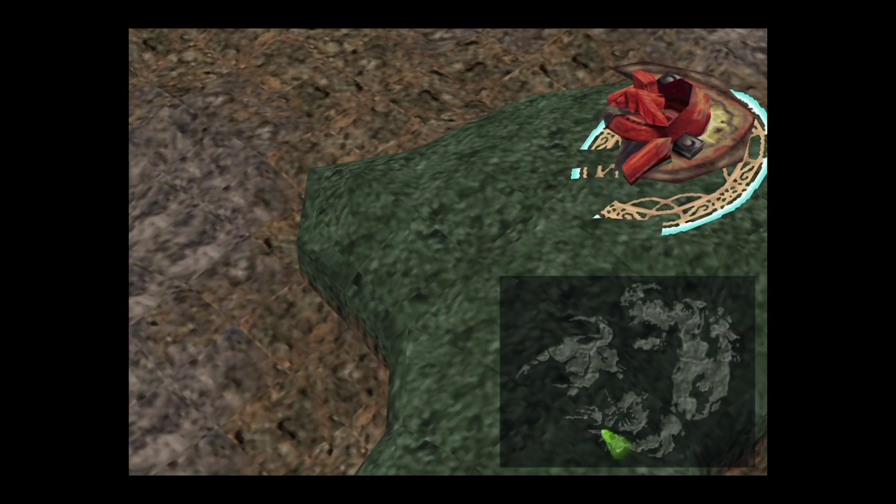The first thing we're going to get are the Energy Crystals, and for Quistis' weapon we require four of these. If you want to get the weapon on disc 1, you would unfortunately have to farm 40 Elnoyal cards, since it requires four Energy Crystals, each of which takes 10 cards to refine. Since we're on disc 2, we're not going to use that method.